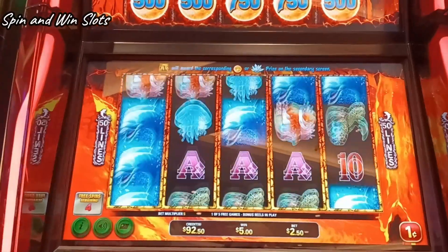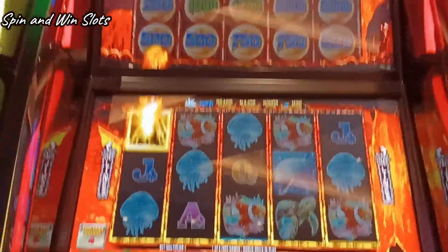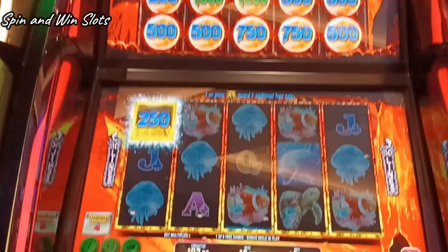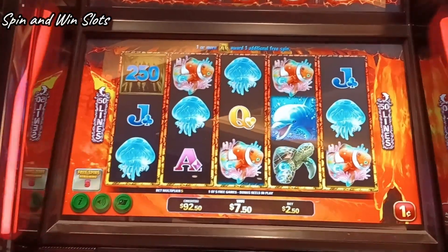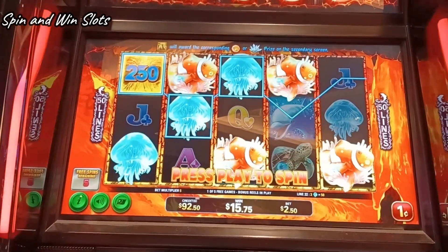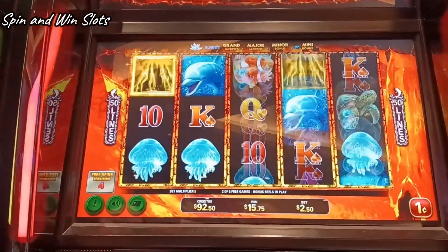Here we go, let's do it. There we go, we're going to see quick. So wherever it matches, look at the corresponding spot. We can do it and we get a spin. Oh, and it's a wild symbol too. I like it already. We're on a $250 bet.